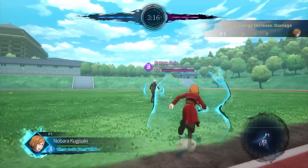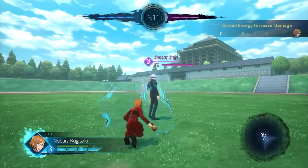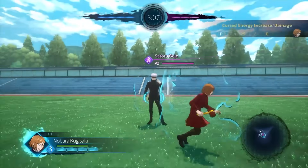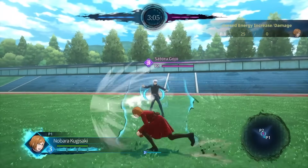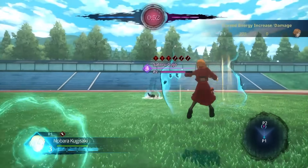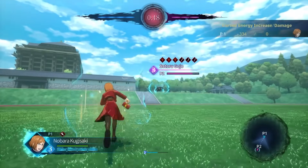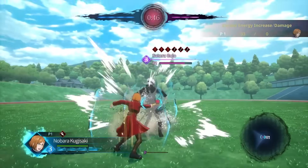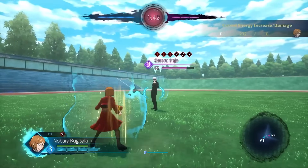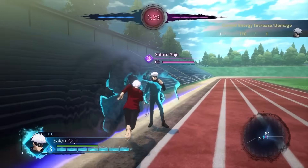Nobara is actually stupid — I don't even know what to say about the amount of cursed energy she can get. Her gimmick is that the more nails or resonance stock she has on you, the more cursed energy she gains when she hits you. If she has full nails and full resonance stocks on an opponent, she gets 334 cursed energy meter from one nail barrage attack. With her, you want to use her hairpin technique to put nails on opponents as quickly as possible, then you'll never run out of meter.